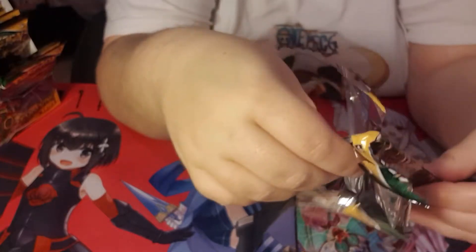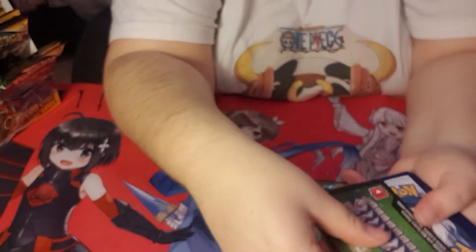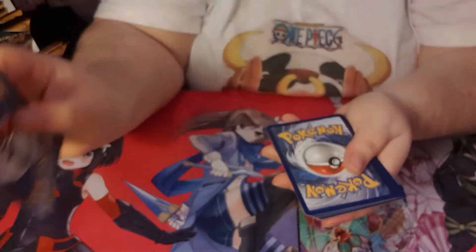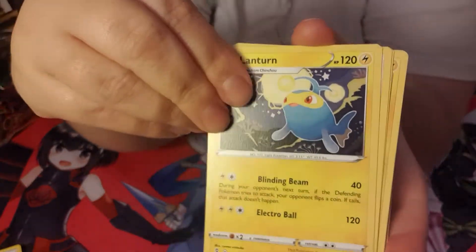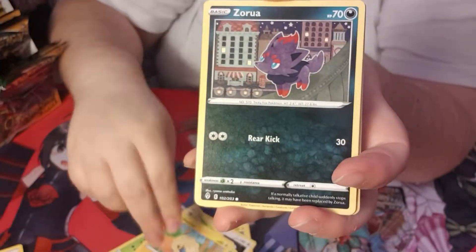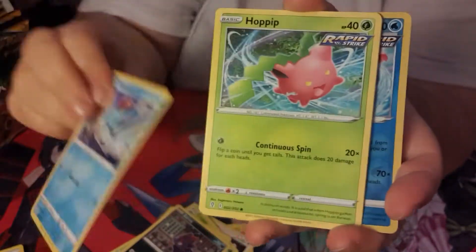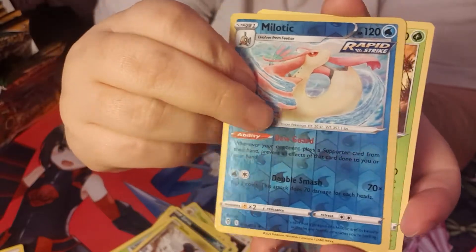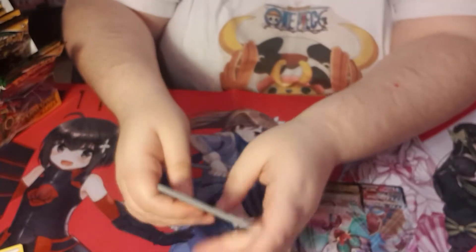Still got quite a few packs left. I've also pre-ordered a couple of Elite Trainer Boxes, so I will be opening those on the channel as well. Even if I don't get anything great out of this, we can look forward to getting some bits and pieces from those. We got ourselves a very pretty Milotic as well as a Lilligant. I love Lilligant - do you call it Lilligant or Lilligant? Lots of different ways to say your Pokemon.